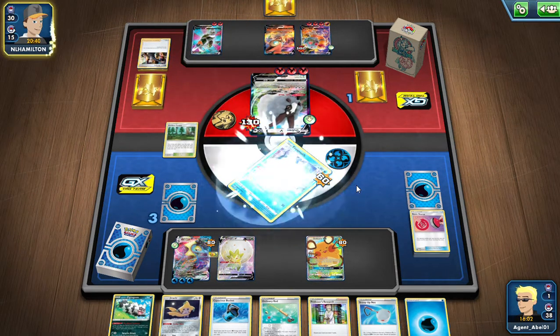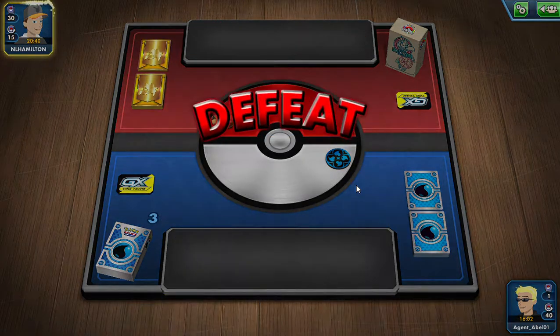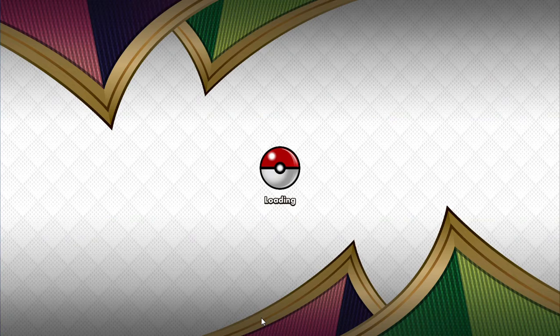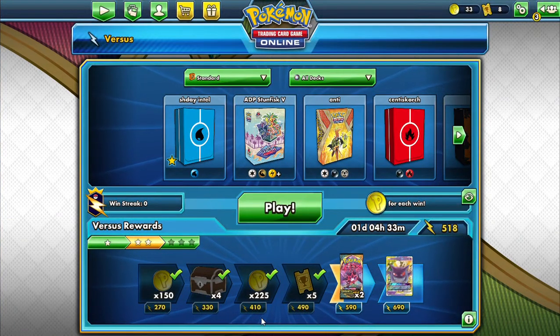That's two losses in a row — that hurt. I've definitely got some work to do on this deck. That was supposed to be Inteleon Sniper showcasing well, but I've not been performing very well. I was hoping to get another win since it was a fire-type deck, but the way it ran just completely ran me over. Let me know what you think in the comment section below. I definitely need some improvements — probably need to add Switch cards in. What was your favorite part of the three matches? Leave a like, subscribe, and we'll see you in the next episode.